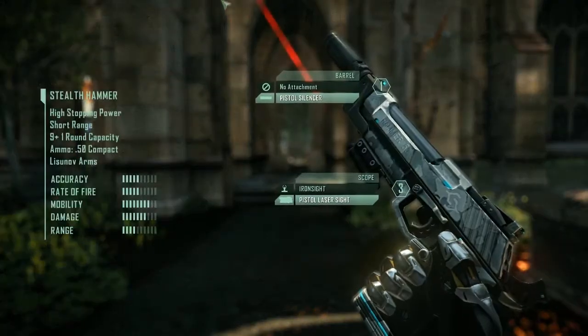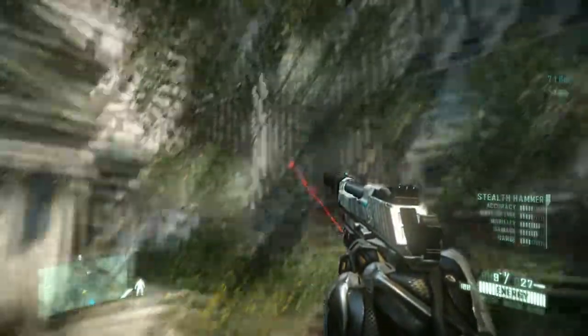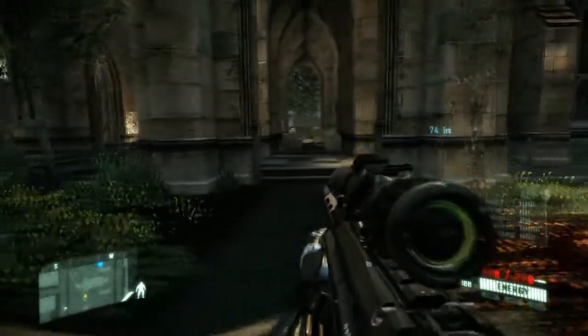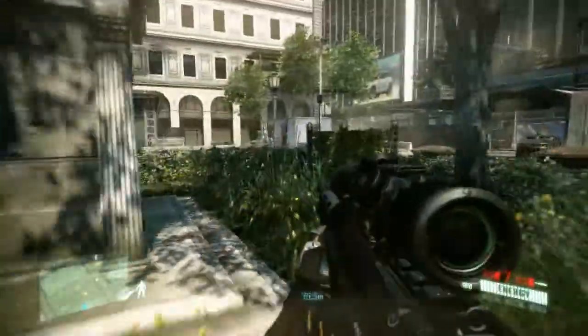Alright guys, welcome to part 14 of my Let's Play Crysis 2 series. In our last episode we made our way across the rooftops and down here where we killed a lot of cells and we got a new weapon called the sniper rifle — the DSG-1. I just wasted all the ammo, so I'm going to walk back here and check if there's some ammo boxes, I think there is.